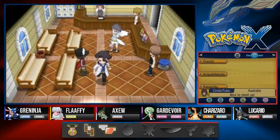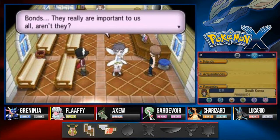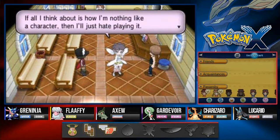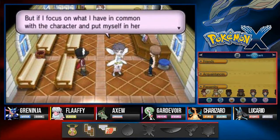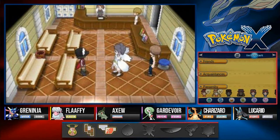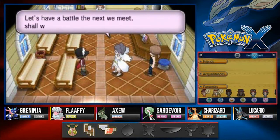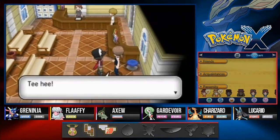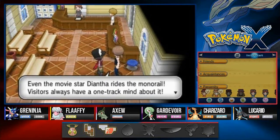So that's Diantha. She says: 'Bonds really are important, aren't they. When I'm acting, I'm always trying to forge a bond between myself and the character I'm playing. If I focus on what I have in common with the character and put myself in her shoes, I might be able to understand her. It's the same for people and Pokemon. Never mind me babbling - let's have a battle the next time we meet. I'm looking forward to it.'